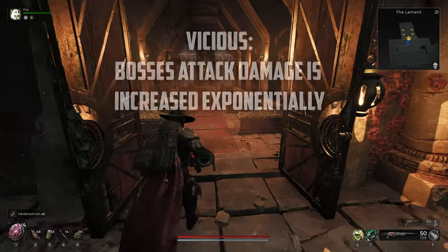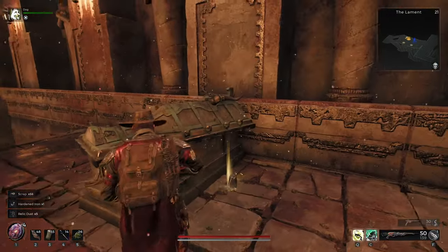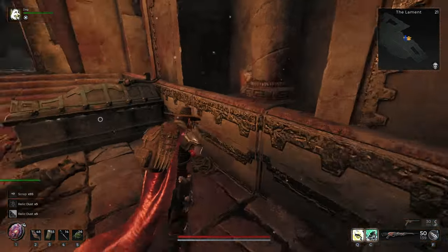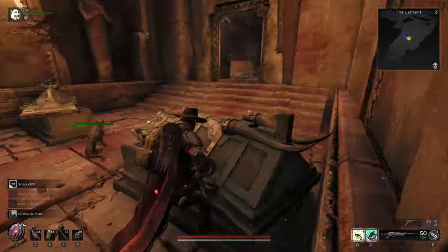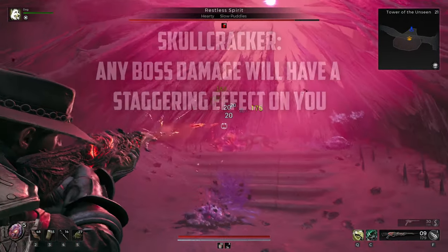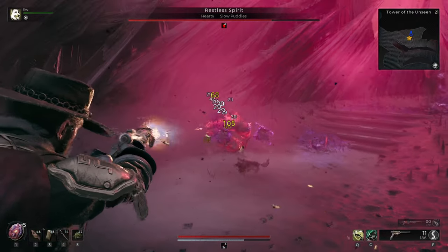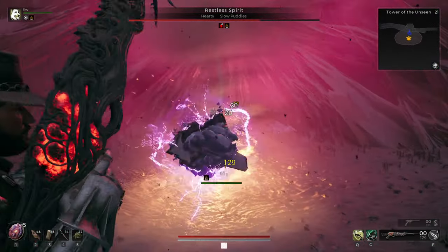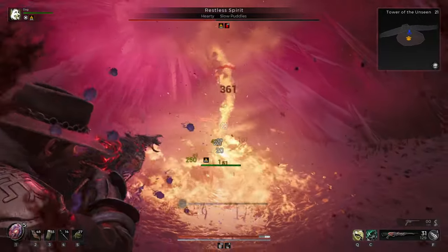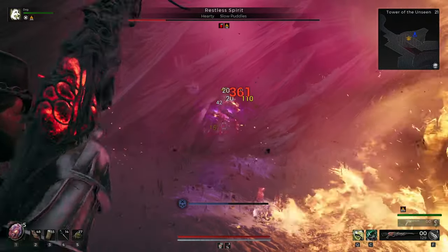If your boss has Vicious under their name, prepare for a beating. All attack damage the boss outputs will be increased exponentially. This can be countered by dodging or relying on your teammates, summons, or your pup to get some cheap shots in. Not a bad modifier, but not a great one either. And lastly, there's the Skullbreaker modifier. If your boss happens to have this one, expect each attack to have an increased staggering effect on you, meaning escaping out of an initial hit might be much harder if they land an attack, because it will basically stunlock you. I recommend grabbing a few friendly teammates to help assist you, because passing the aggro will give you ample time to heal and get out of the way. Otherwise, dodge often and spray and pray.